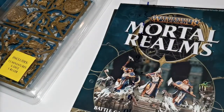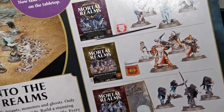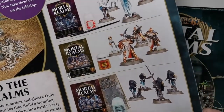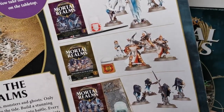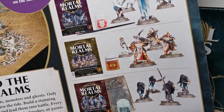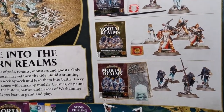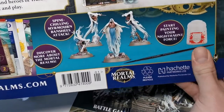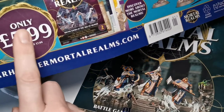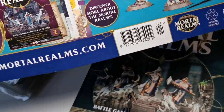So without further ado, let's get to it. I've broken it down to the components so we can check it all out bit by bit. We'll start with the back — there's a massive spread here showing you what you get in the first four issues. I covered this in the previous episode, so I'll put a link up there so you can check out what you get in the first 11 issues and the value of that.